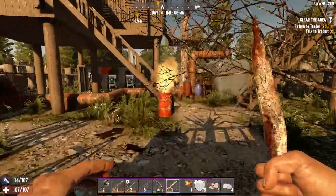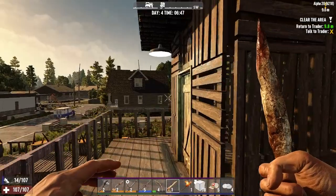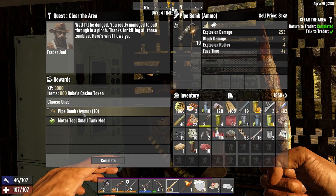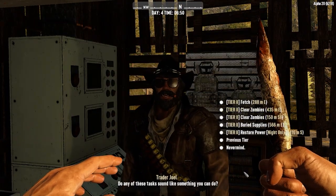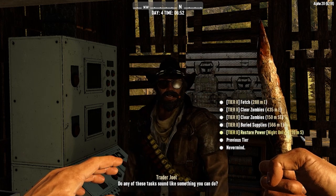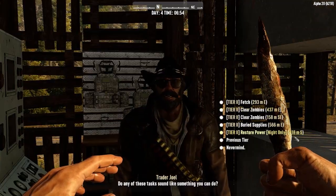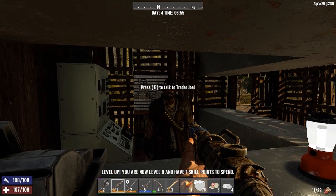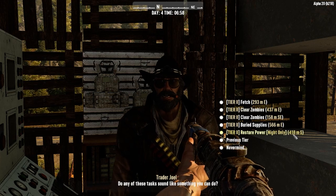That did delay us enough to wait for the trader to open. Pipe bombs — yes! Your payment. We've got some tier twos. Now there's a night quest. It's hard for me to read that because her knife was blocking it. We leveled up — cool. 418. You can go to previous tier and next tier, which is pretty cool.